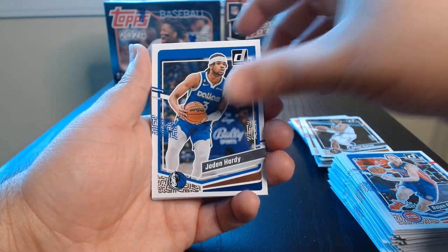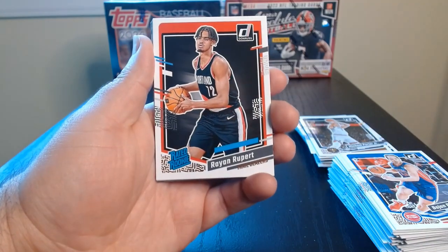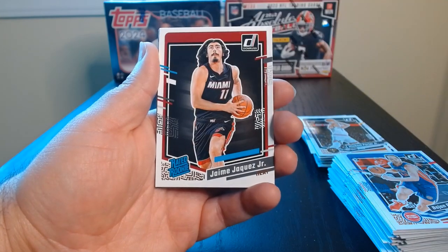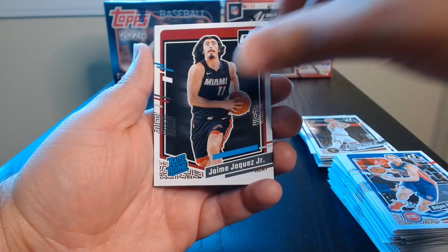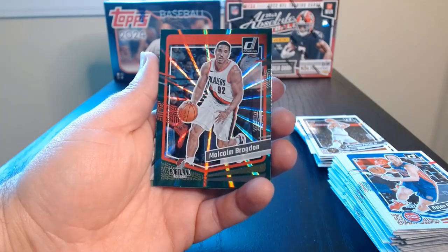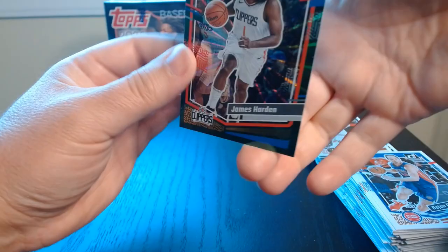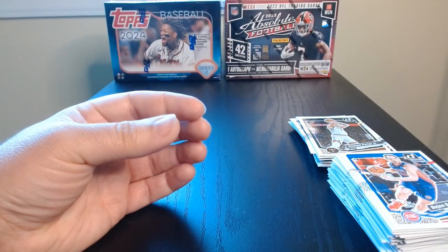Jamal Murray. Okay, getting close to those rated rookies soon. And here we are — let's see who we get. Rayjon Rupert. Keante George on the other rookie. Jaime Jaquez Jr. — he's been killing it. Let's see what inserts or parallels we got. We got a Malcolm Brogdon on the green. LaMelo on the Bomb Squad. And our last one is a James Harden on the green. So there you go — nothing special.